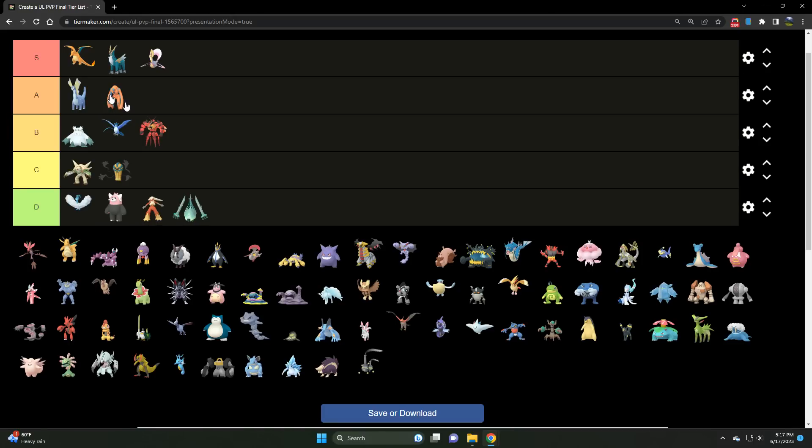Giratina is a problem for Defense Form Deoxys, as is Cresselia — that's why it's not S tier. But other than that, it's a very good Pokémon. You have to have the right team behind it. Then we've got Dragalge — a C tier Dragon/Poison type unfortunately. The problem with Dragalge is there are a lot of Steel types in this meta and a lot of opposing Dragons.